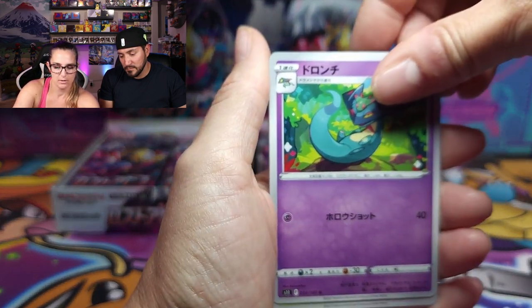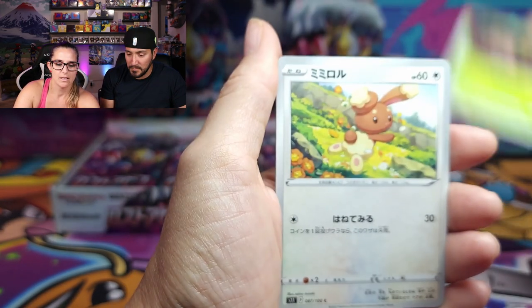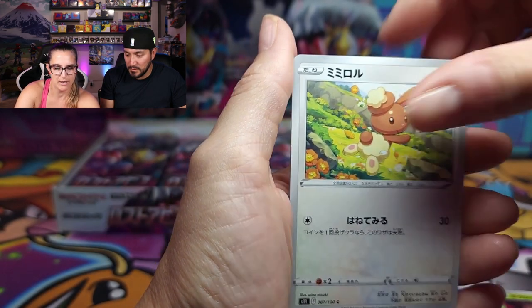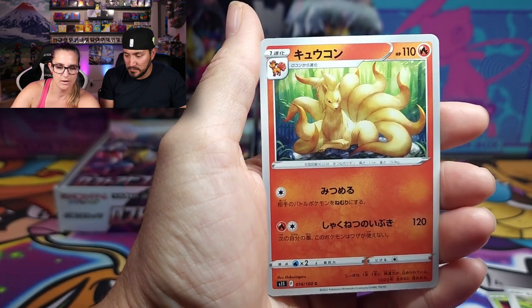Oh — Dragapult? That's actually Dreepy. And we got Phantump there. Oh, that's a cute little Buneary. Very beautiful little Ninetales.